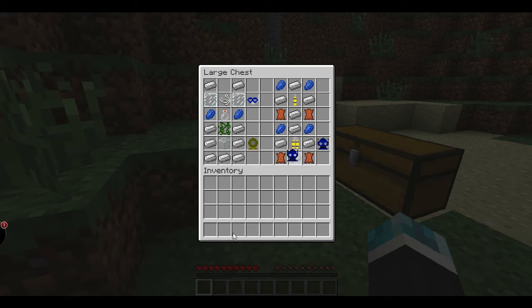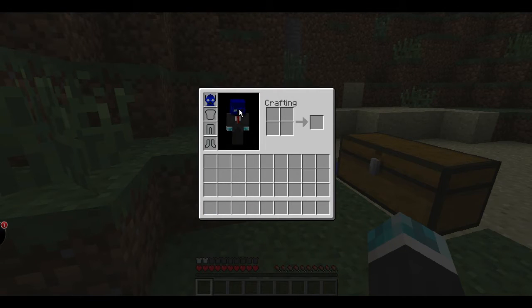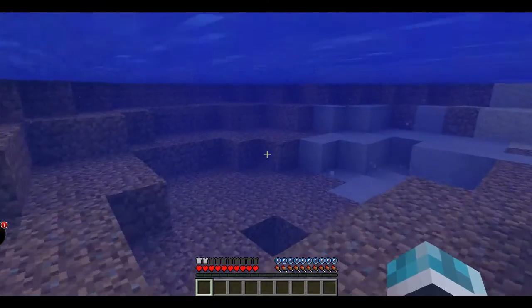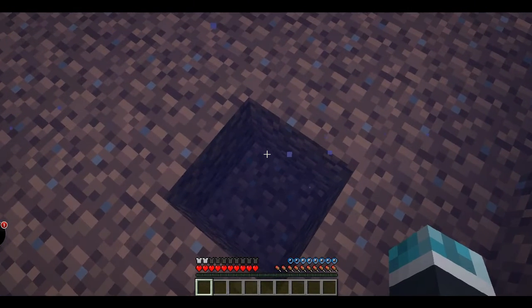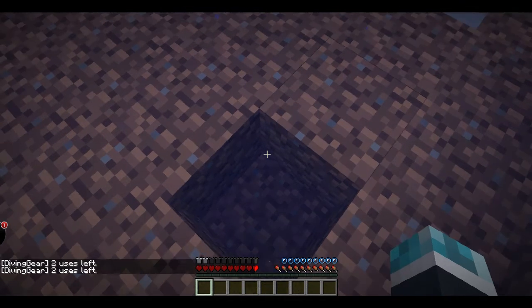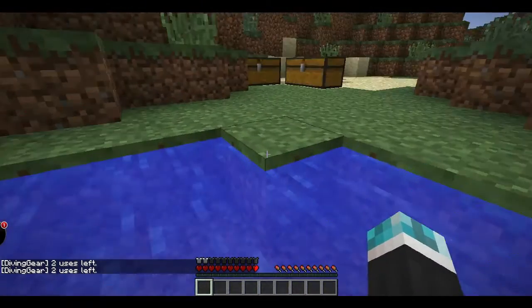The scuba single air tank uses lapis lazuli, lapis lazuli, iron, iron, iron, iron, an air tank, and two leather. Now that looks pretty cool. I don't remember what the forum said on this so we're just gonna have to watch. Two uses left — so it triples your air. So the double air tank doubles, so it's probably gonna...